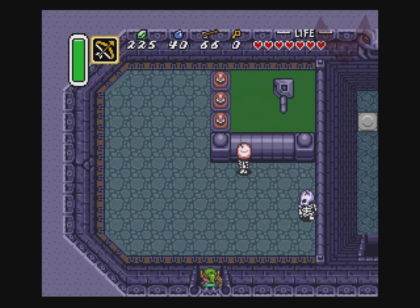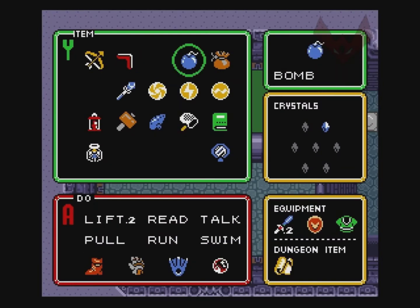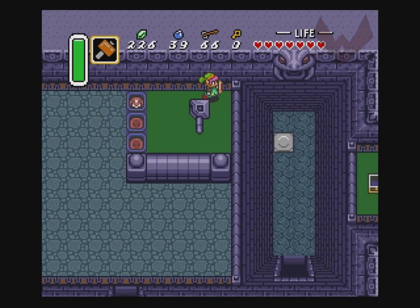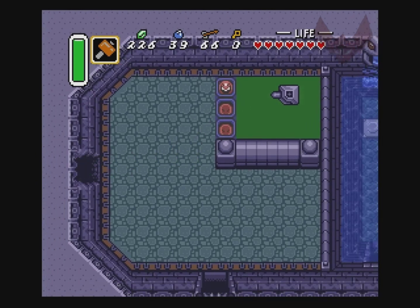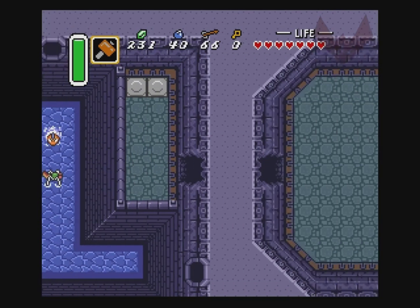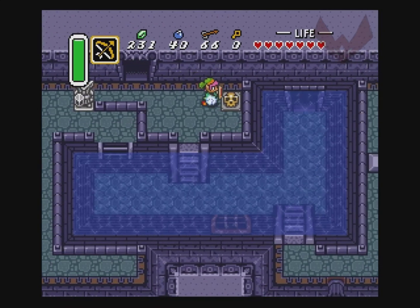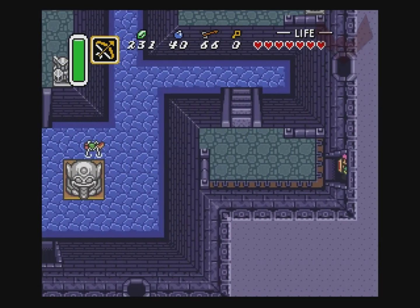So I guess this is kind of the water dungeon of the game. I come over here, move this over here, and then that thing fills up with water there, and that allows us to access a thing. By the way, quick side note — my monitor's just gonna keep turning off — they're making an HD remake of Wind Waker.